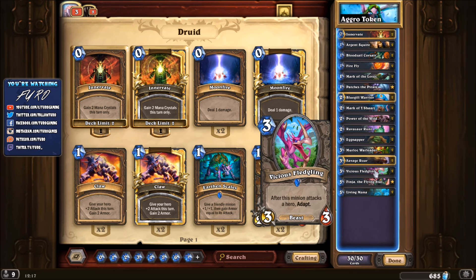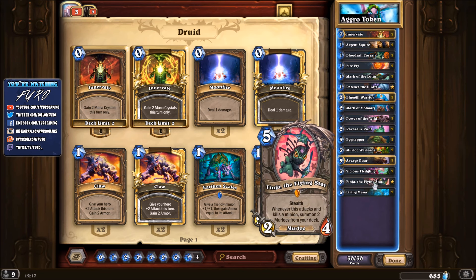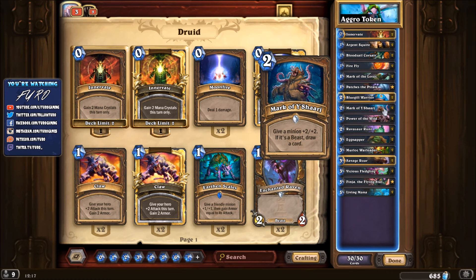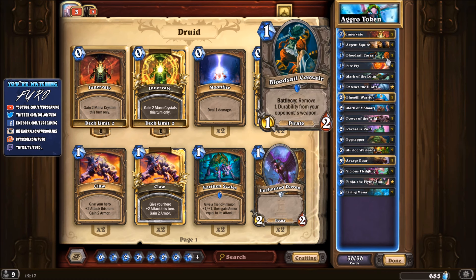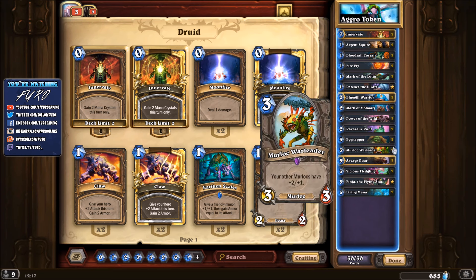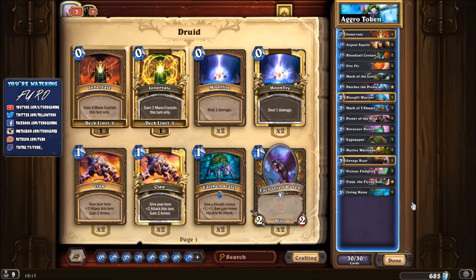That's basically the deck. The rest should be familiar — we're running a few murlocs, Murloc Warleader, and of course Finja the Flying Star to spawn murlocs out of the deck, plus Bluegill Warrior. The main problem for this deck is card draw: you only have Mark of Y'Shaarj to draw a card if you have a beast. Besides that, nothing really draws you more cards, so if you run out of steam you're most often just losing the game.